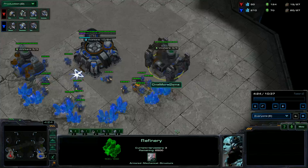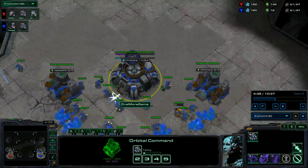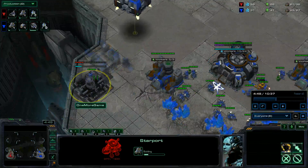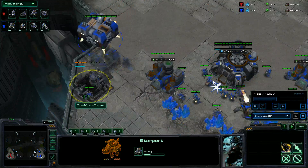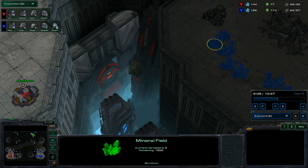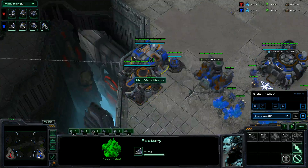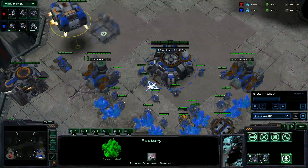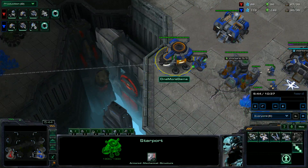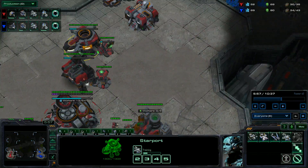He is getting up his second gas; I should be getting up my second gas as well. Only ten workers on the mineral line, and I'm going to be constantly producing those. I'm going to be floating over my factory so I can build that starport and get up the Banshees as fast as possible. The starport is going to be landed on top of this tech lab, and I'm going to be starting cloaking fields immediately shortly after. I should be starting a Banshee on his side of the map — he is also going to be doing the exact same thing.